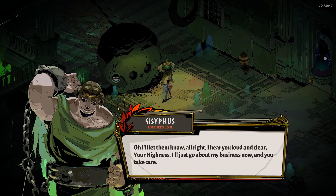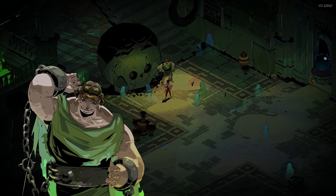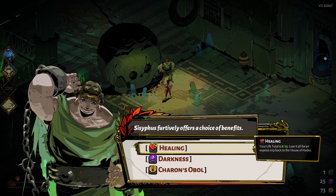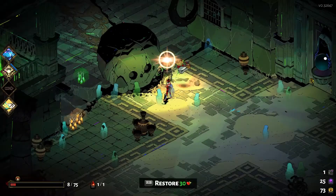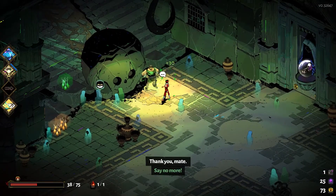He'll just go about his business. So when you encounter Sisyphus, he will give you a choice of three items: something to heal you, darkness for your upgrades, or Charon's obol — coins — for purchasing items. I'll take some health. Thank you, mate.